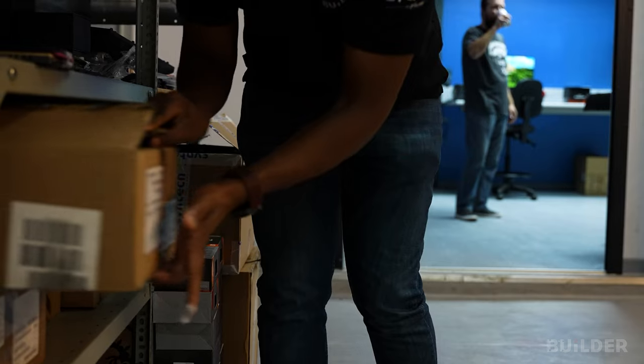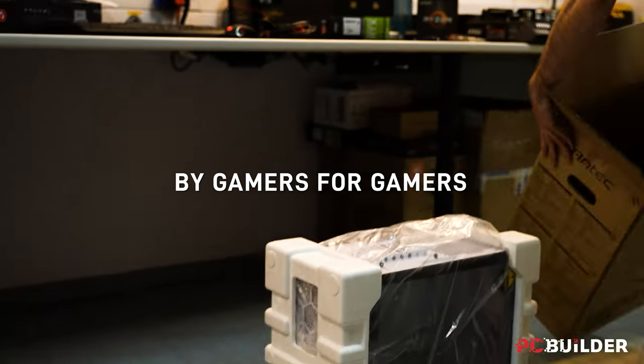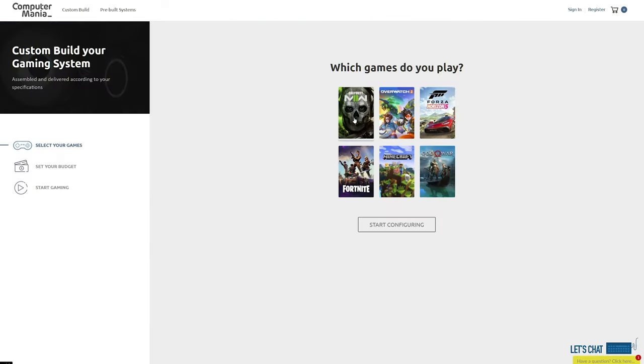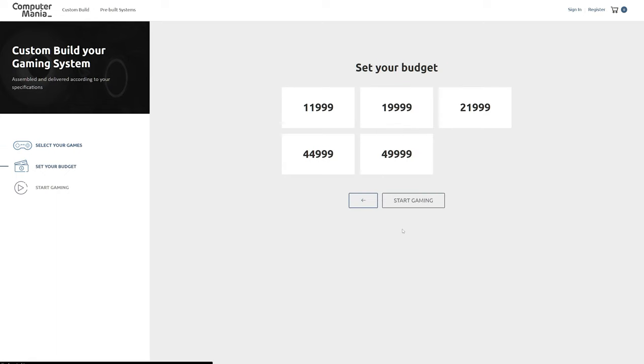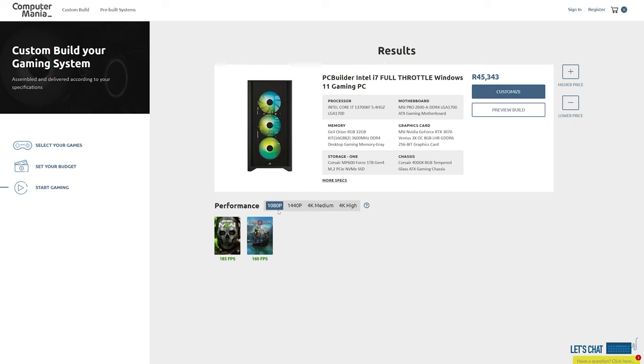PC Builder is a service currently available at Computer Mania here in South Africa that makes building your first custom PC or buying a capable pre-build an absolute breeze. Simply pick the games you want to play, select your budget, and PC Builder does the rest, putting together a system to maximize your frame rates while sticking to your budget.